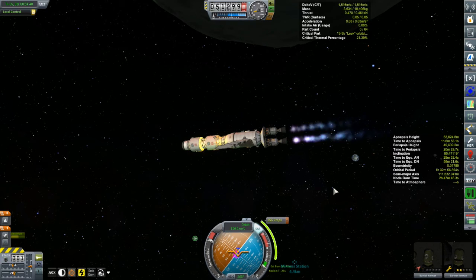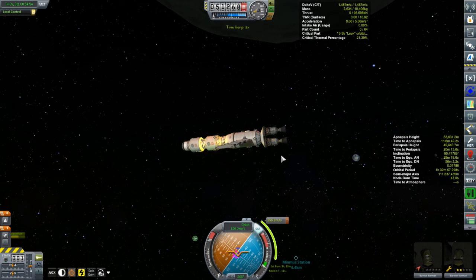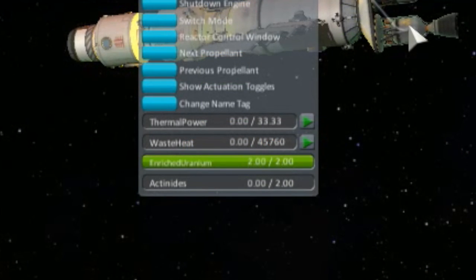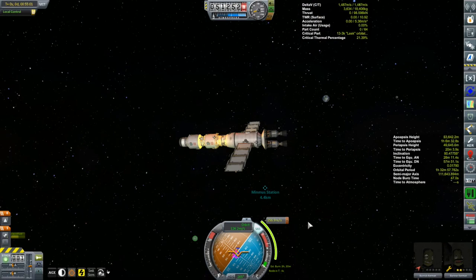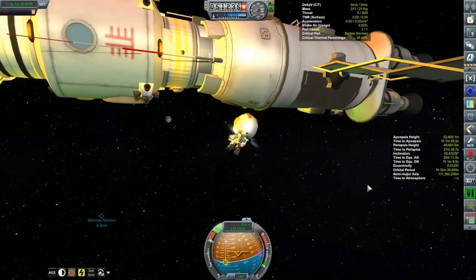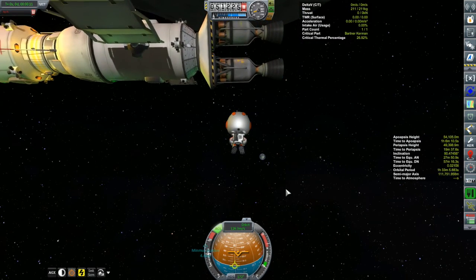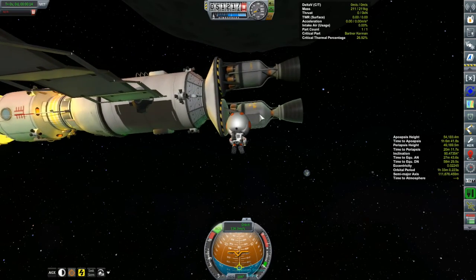All right — according to Kerbal Engineer I now have no thrust — zero thrust. Despite the animation, there's nothing there. The thermal power is at zero, and this engine requires thermal power in order to heat the propellant. It's acting like the reactor is shut down. Let's send out Bartner — with an engineer I should have the option to do a manual restart.